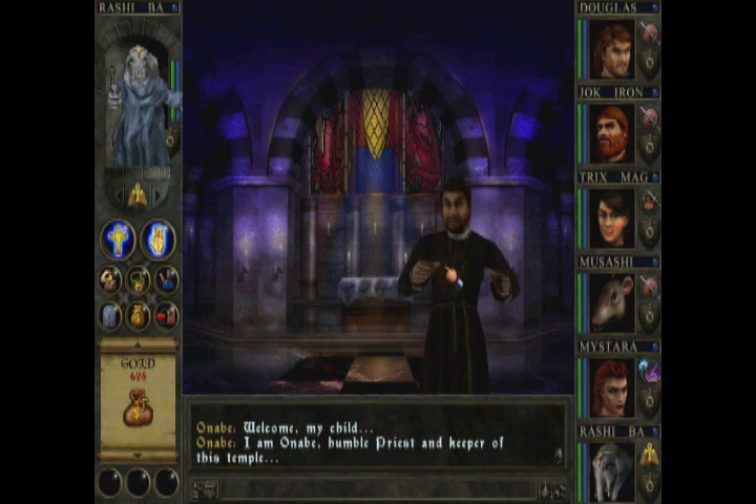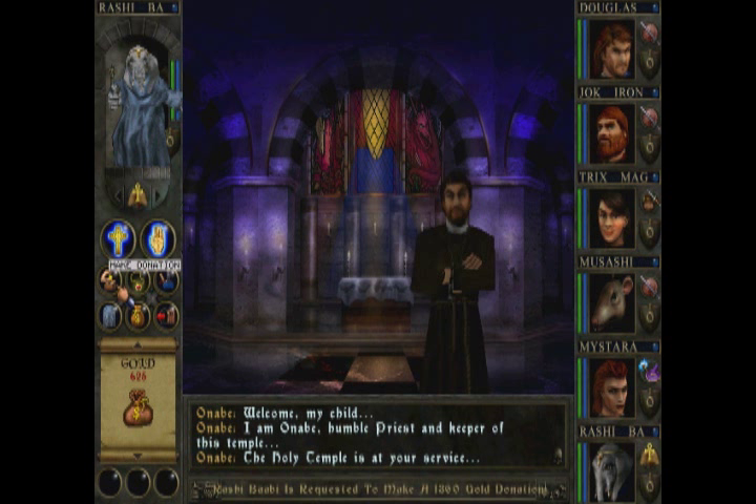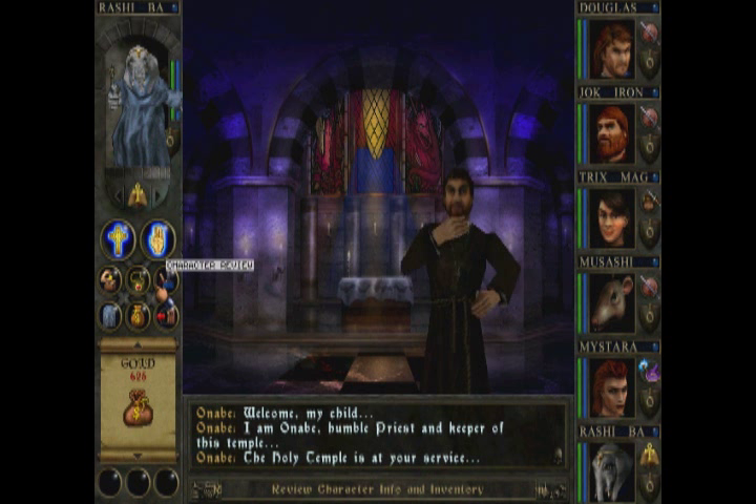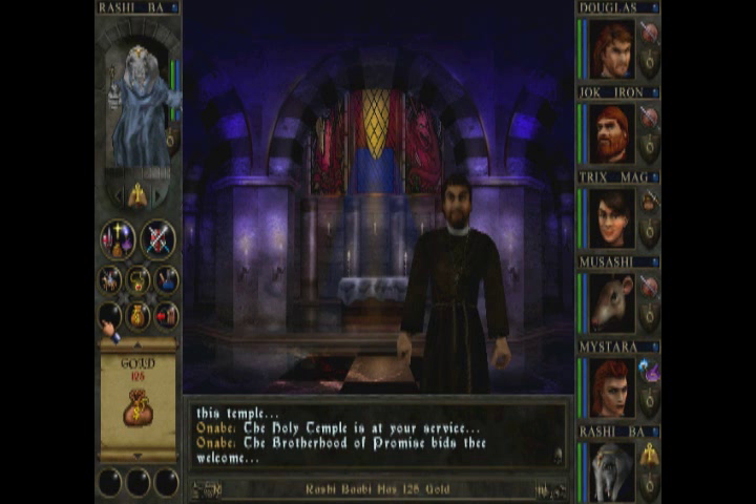The priest greets us: 'Welcome my child, I am a humble priest and keeper of this temple. The holy temple is at your service.' There are lots of things you can do here — get blessed, cast some healing and stuff like that, put money in the poor box, uncurse items, review your character, pool money. And join the priest's guild. 'The brotherhood of promise bids thee welcome.' So now she's a member of the guild.